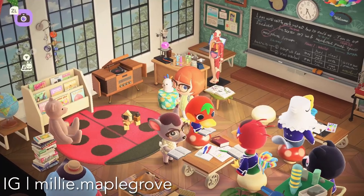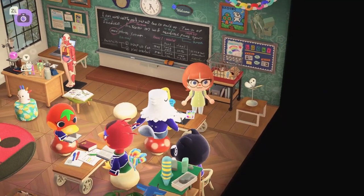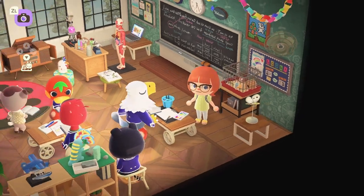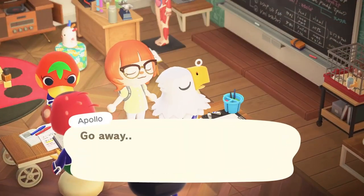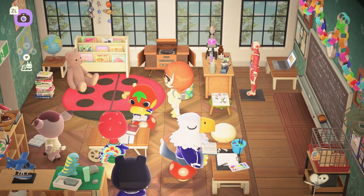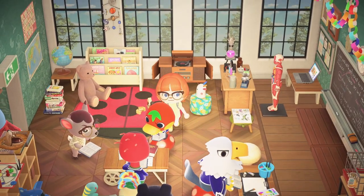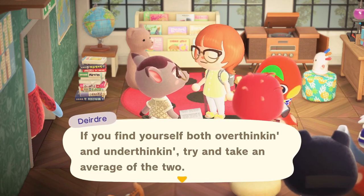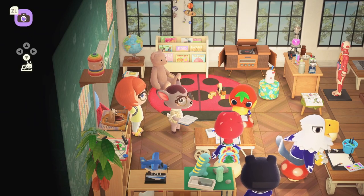This classroom also had some kid-core vibes. I really loved the ladybug rug in the corner of the room — it really made the classroom for me. I also loved the mismatched chairs, and I thought it was hilarious that while I was here Apollo kept dozing. It's so cool that villagers can react to furniture in Happy Home Paradise. I talked to Apollo to make sure he was snoozing — he told me to go away and he's about to get busted by Deirdre. She blew up at him for being asleep, and he went right back to sleep. I decided to distract Deirdre by talking to her, and she said: 'If you find yourself both overthinking and under-thinking, try to do an average of both.' Then she noticed Apollo and yelled at him again.